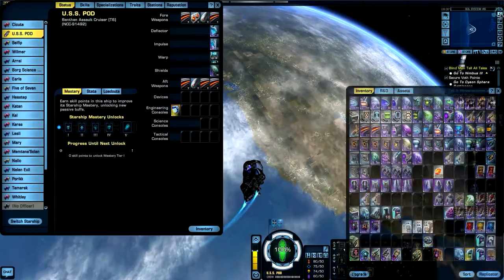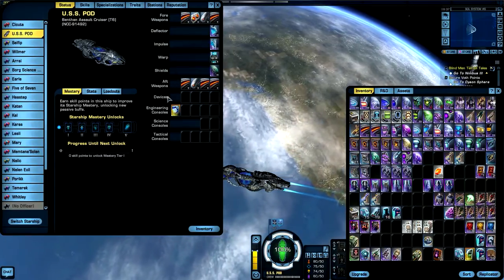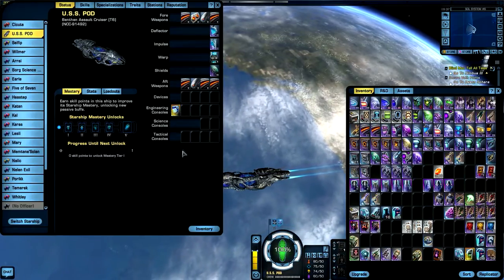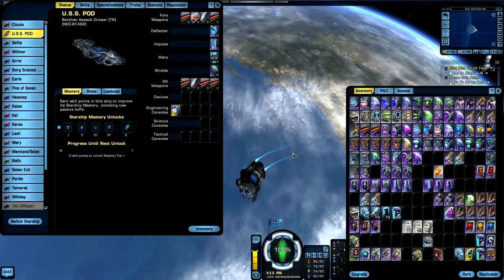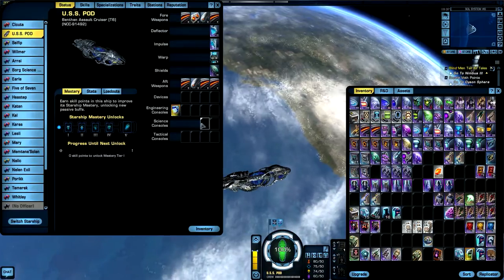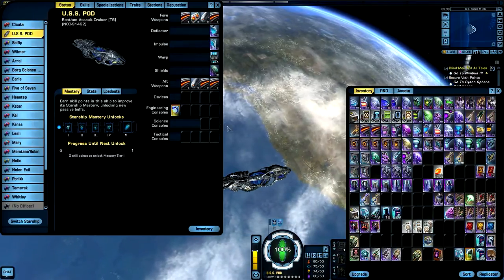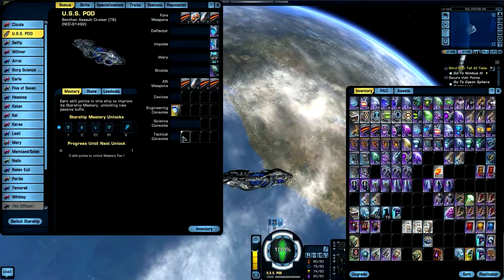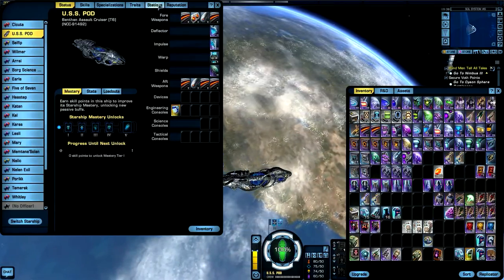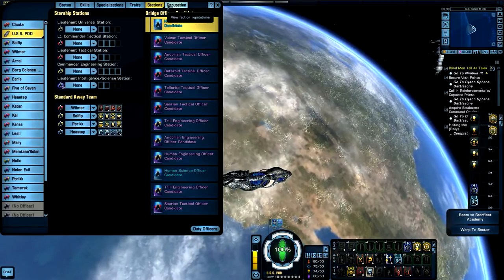To recap the loadout: four weapon slots front, four aft, four devices, five engineering consoles, two science consoles, four tactical consoles. This could actually be a good tactical ship since you can tank with all those engineering consoles, and four tactical console slots isn't bad at all.